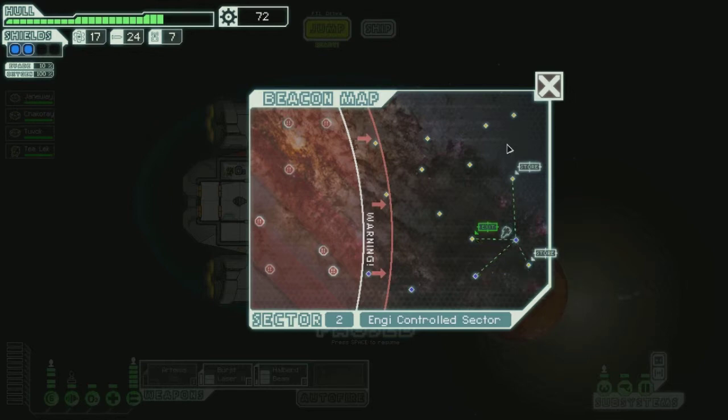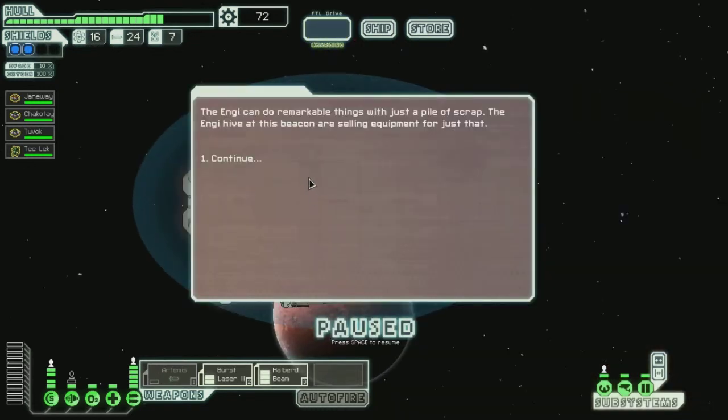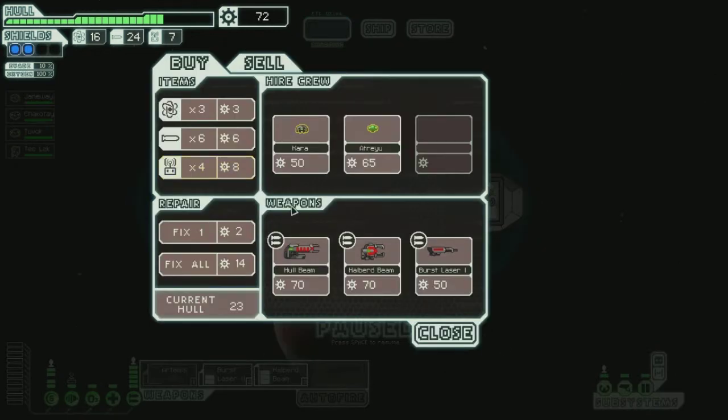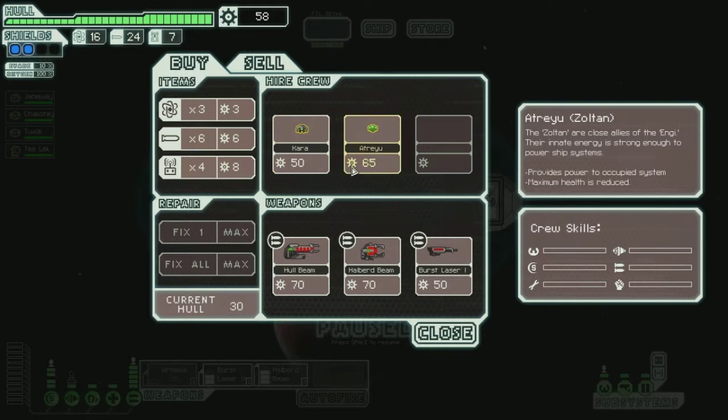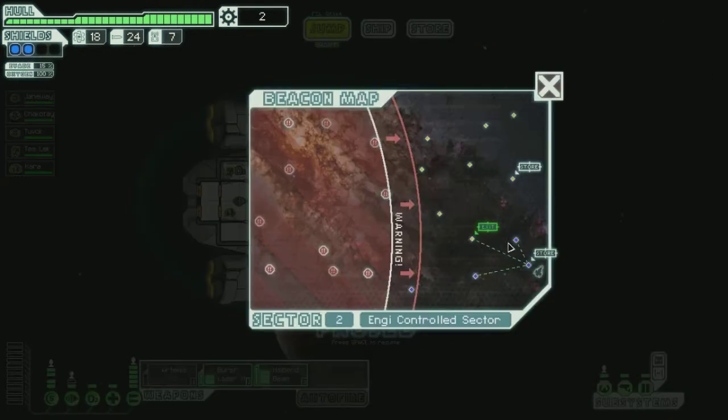There are two stores, both connect to the exit. I'll go to this one. An NG can do remarkable things with just a pile of scrap — the NG hive at the beacon are selling equipment. I got a halberd beam, it's so cool, it'll fix all our problems. Zoltans are close to the NG; their innate energy is strong enough to power ship systems. I can't afford it though. We'll get some more fuel. NGs are good at repairing things. I'll go ahead and keep the new crew member on engines. Let's jump. We will go ahead and exit — Sector 2.